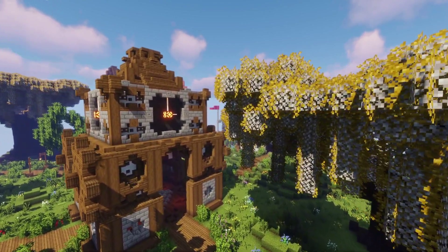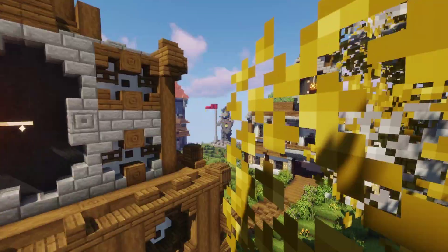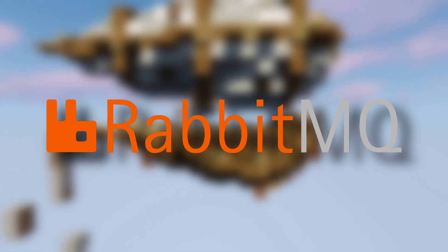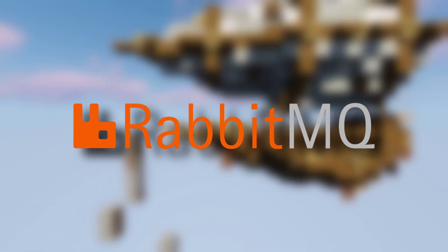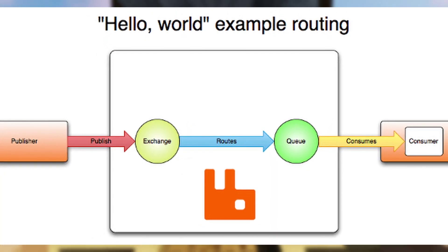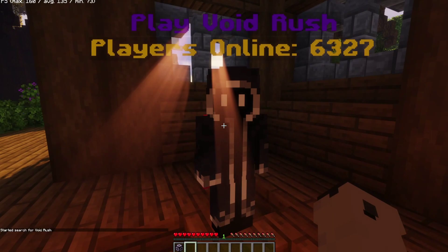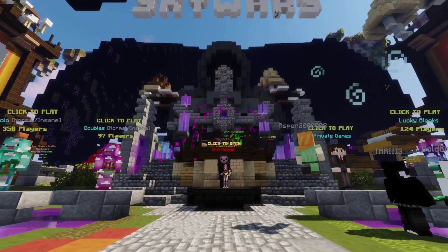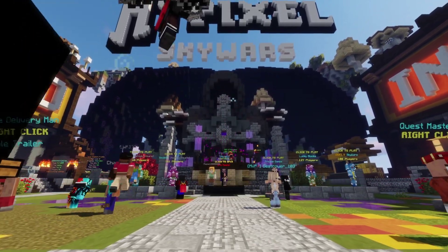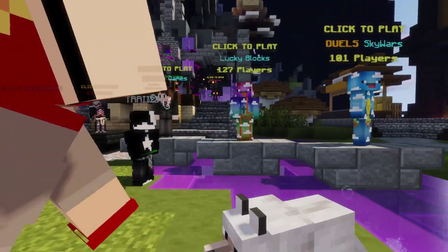The third piece of the puzzle is RabbitMQ. The question is: how do we have all these little containers talk to each other? RabbitMQ is a messaging queue server — essentially, applications can send and receive messages through it, acting as the messenger between all the servers. For example, let's say we have a lobby server and 10 players want to play Bed Wars. They click on the NPC, and on the back end that server says to the RabbitMQ server, "hey, I have 10 players looking for a Bed Wars game." Then a matchmaking service reads those messages from the lobby server on RabbitMQ and determines that 10 players want to play Bed Wars.